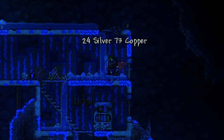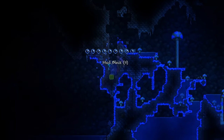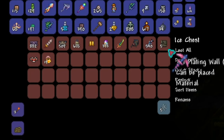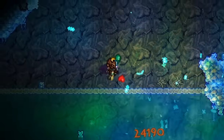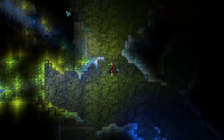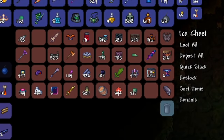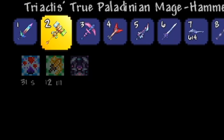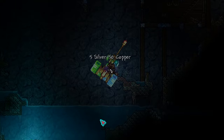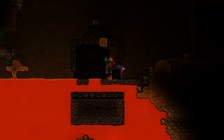I stumbled upon a mushroom biome which gave us another life crystal and an extra chest to loot. Continuing down I found a ton of chests that didn't have anything too special, but we did get some cool vanity to customize my character. Then while searching through chests I ended up getting the elemental Excalibur, which I'd say is on par with the mage hammer of might in terms of damage. So we have two of the best weapons in the entire mod before even fighting the Eye of Cthulhu — this is going to be an absolute blast.